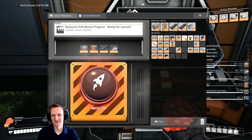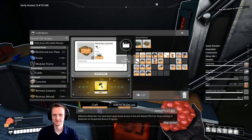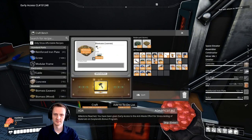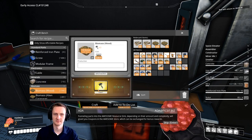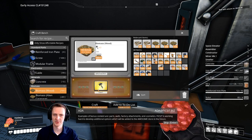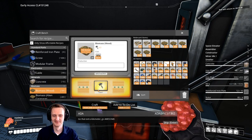Let's launch this! Milestone reached. You have been given early access to the anti-waste effort for stress testing of materials on Exoplanets bonus program. Funneling parts into the Awesome Resource Sink, depending on their amount and complexity, will grant you coupons in the Awesome Store, which can be exchanged for bonus rewards. Examples of bonus content are parts, walls, factory attachments, and cosmetics. Ficsit is working hard to develop additional options, which will be added to the Awesome Store in the future. Go that extra kilometer — go awesome.